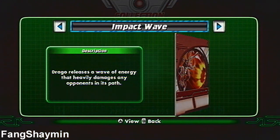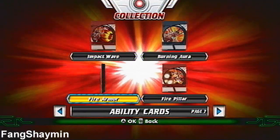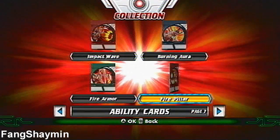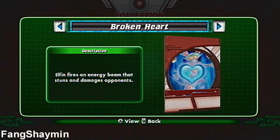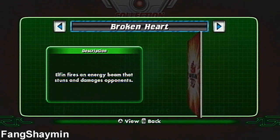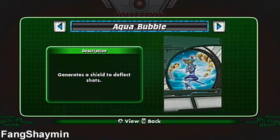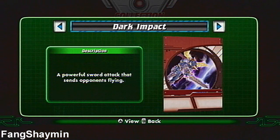For Cross Dragonoid: Impact Wave, Burning Aura, Fire Armor, and Fire Pillar. For Dual Elfin, or Minx Elfin as I prefer to call her: Broken Heart, Aquas Dive, Aqua Bubble, and Water Sphere.